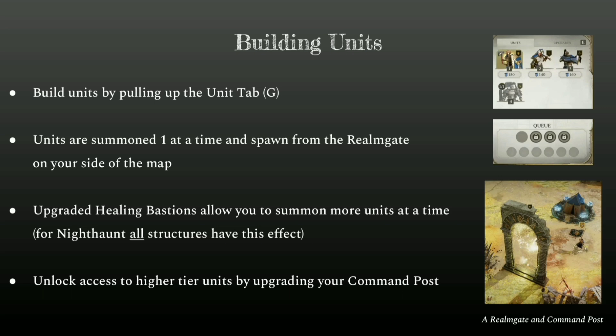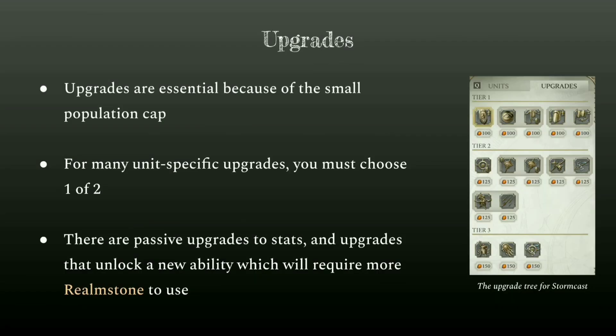You can unlock access to higher tier units by upgrading your Command Post. Upgrades are essential in this game — you have pretty small armies, so you'll quickly reach your population cap, but most units have one or two upgrades that will greatly increase their efficiency. For many unit-specific upgrades, you have to choose one out of two, and the other will be unavailable for the remainder of that match. There are passive upgrades that just increase the stats of the unit, or upgrades that unlock an ability which you then spend Realm Stone to activate. The abilities from upgrades tend to be very powerful when used at the right place and time.